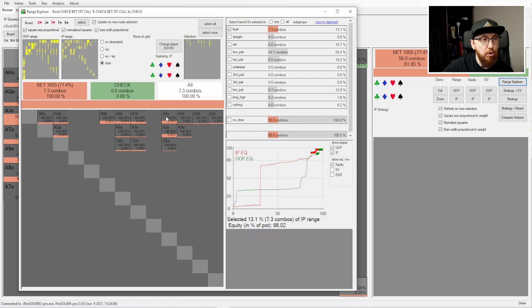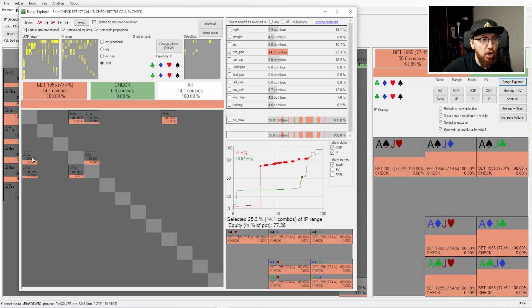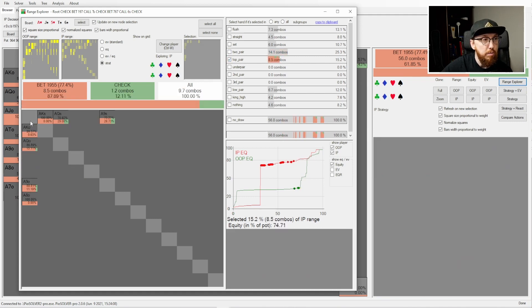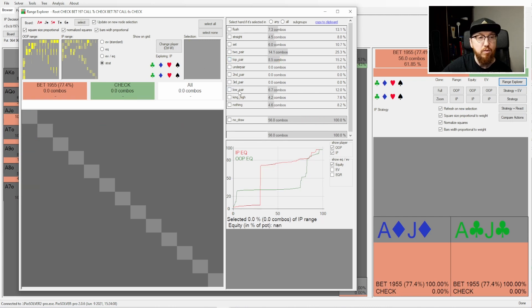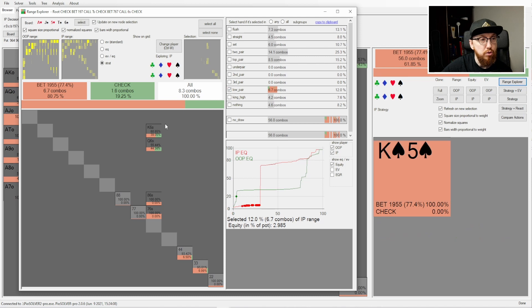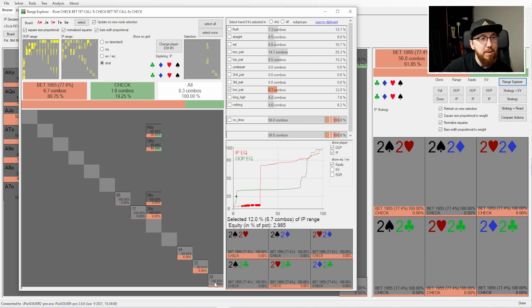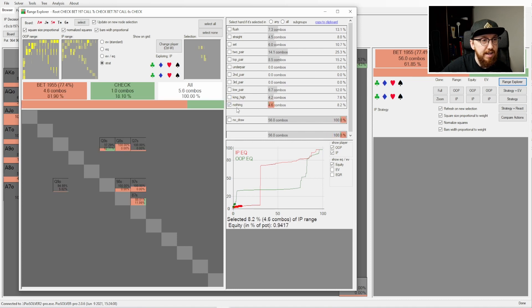In terms of flushes, we block all of the ace-x of spades hands, so our hand is a pretty good bluff catcher. We don't block any straights, we don't block any sets, and we do block a lot of the two-pair hands that he's going to bet here — which is great. We also block a lot of the single-pair ace-x hands. Underpairs, second pairs, third pairs are not in the betting range. When it comes to low pairs, we block a little bit of pocket twos — maybe one mark for the bad bluff catcher camp — but generally we're not really blocking too many bluffs. King-highs we're not blocking at all.